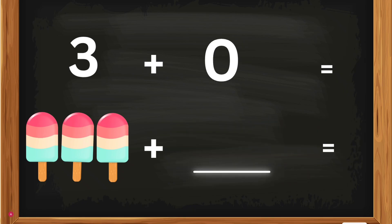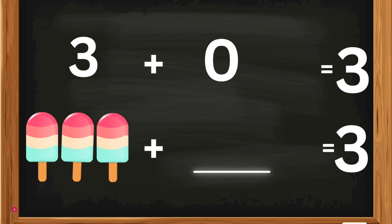3 plus 0. 3 popsicles plus 0 — how many popsicles, Kates? 3 popsicles plus 0 equals 3. You are right! 3 plus 0 equals 3. Good job!